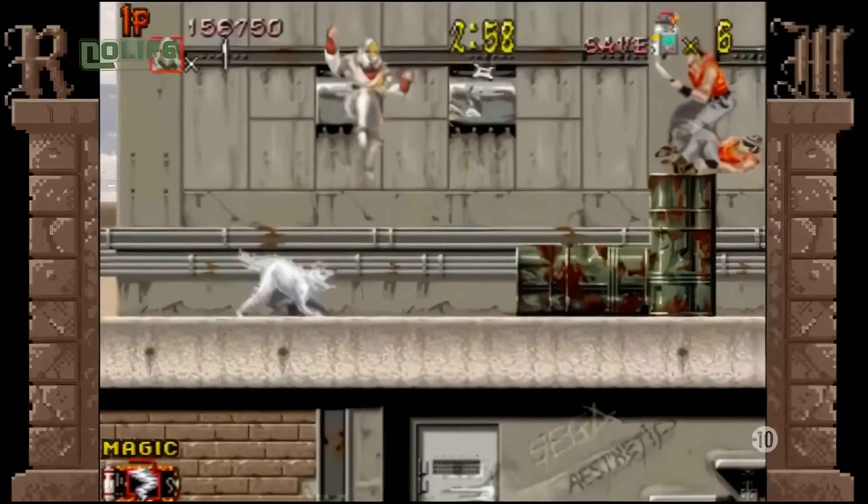The Revenge of Shinobi est beaucoup plus orienté plateforme que son prédécesseur et comporte quelques différences notables. Il n'y a plus d'otages ou de bombes à désamorcer, et la palette de mouvements de Joe a été étendue. Le mouvement le plus important est sans aucun doute le saut périlleux, qui permet à Joe d'envoyer une volée de shurikens en arc de cercle, technique essentielle pour triompher des passages les plus ardus. Joe a également affiné sa technique, puisque le joueur pourra choisir entre 4 magies différentes, chacune ayant son effet propre et son intérêt de gameplay. Certains niveaux conservent le principe des deux plans en hommage au premier Shinobi. Les développeurs étaient visiblement fans de comics et de films à grand spectacle, puisque le jeu comportait des ennemis et boss inspirés de Spider-Man, Batman, Hulk, Rambo, Terminator ou encore Godzilla. Cela leur posa d'ailleurs quelques problèmes de droits, et les sprites de ces personnages durent être modifiés lors des réassorts du jeu.